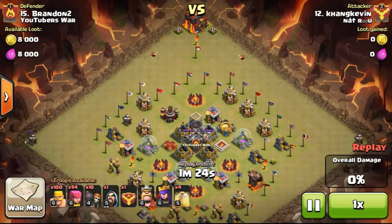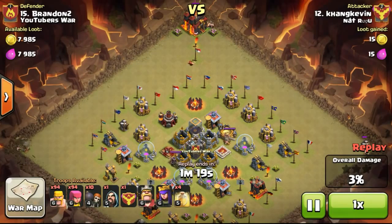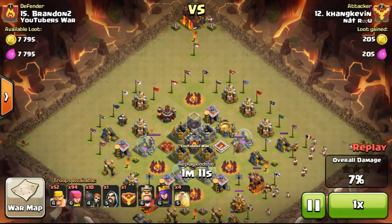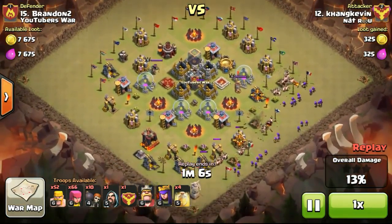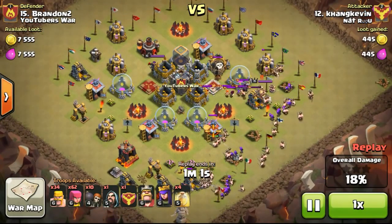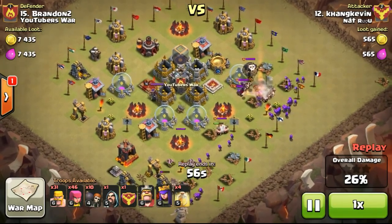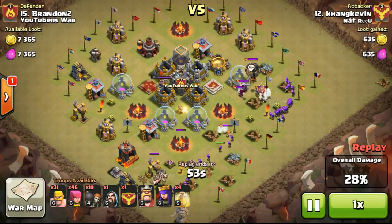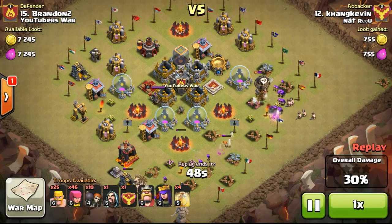This guy is attacking me with barbarians and archers. He started by deploying some barbarians around the base to take out the structures on the outside — a very smart move, otherwise you might not have enough time. Some people have used mass dragons to try to take out this base but they even ran out of time. He's now attacking from the top, taking out my town hall, then deploying more troops on the bottom right. The CC came out with some random troops and Nick gave me 2 Valkyries and 2 wizards. We just wanted to see if the CC would do anything good — especially the Valkyries, which are great against barbarians.